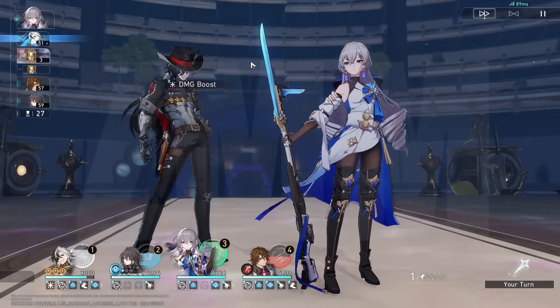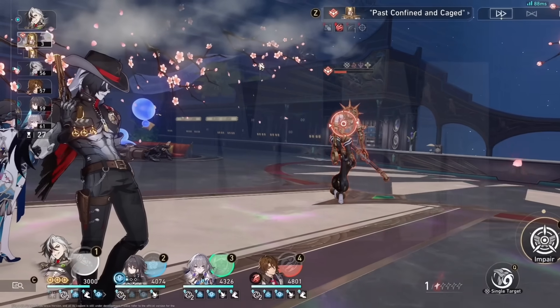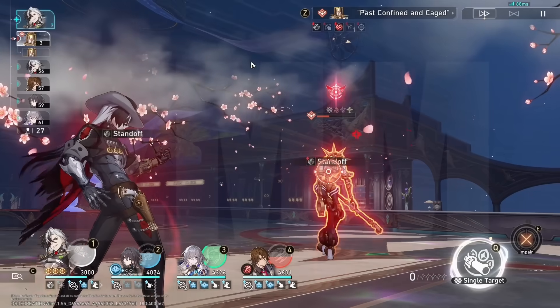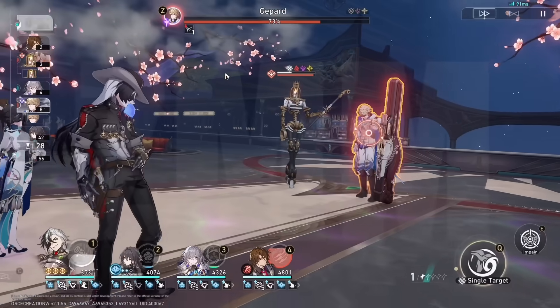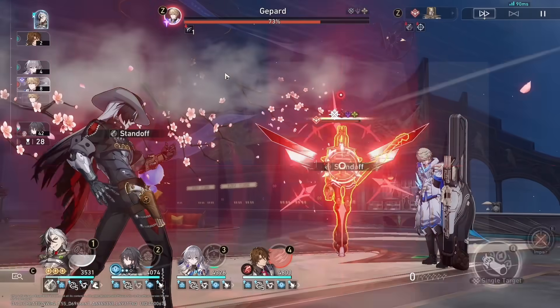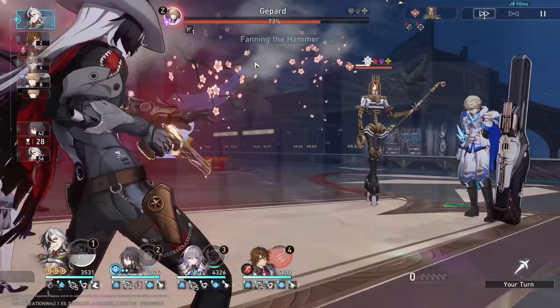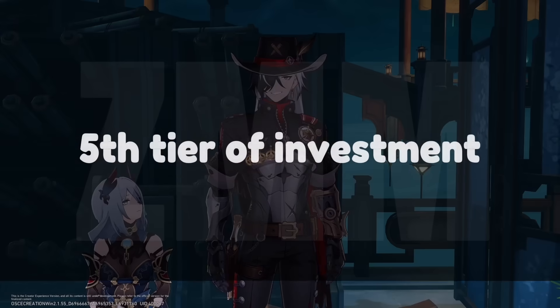However, even if these cycles are the same, we do get a whole extra turn with Boothill and Bronya compared to the F2P light cone. In certain situations, this may yield an extra cycle, but for the most part he's already insane without his signature LC. So if you have great speed investment and a Robin and a Bronya, I don't think you need his light cone.